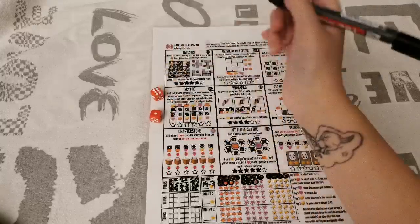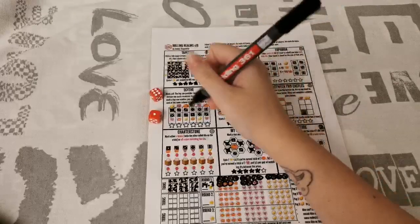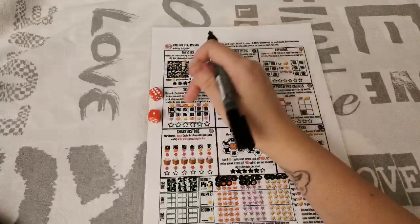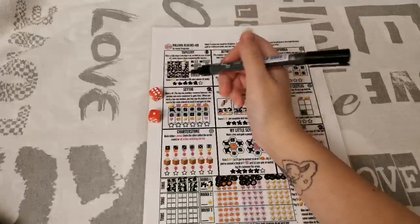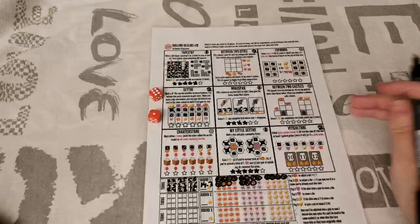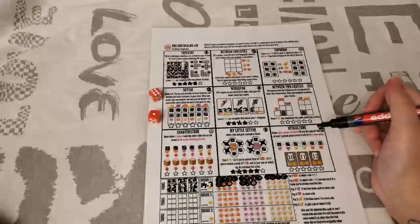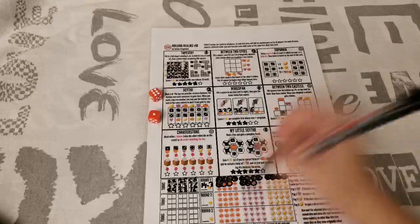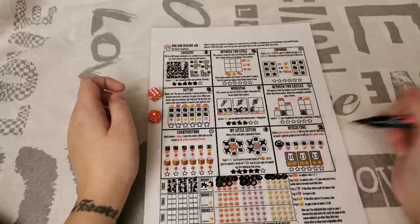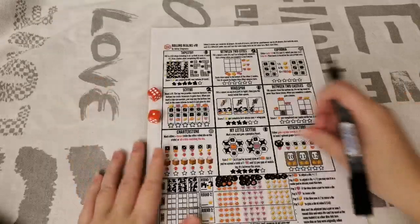In Sight, after marking the top row you can spend the bottom row resource to get the point without needing that die again. It takes more turns so it's less efficient, but it is allowed. Then we have Viticulture — you can either circle something and gain a resource, or use one of the dice combined with circled values to get a total of 10, 11, or 12, crossing them off to fill wine orders and score points.